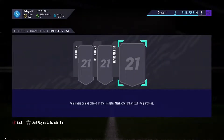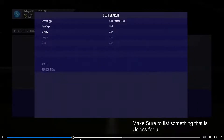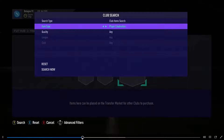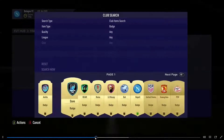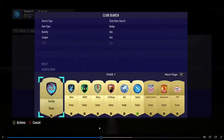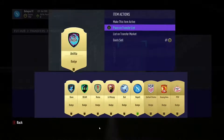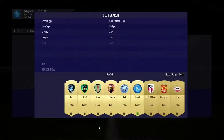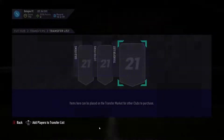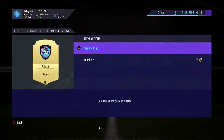With your main account, go ahead and list something on the transfer market. You can list anything, but I'm just going to list a badge. Go ahead and place it on the transfer market.